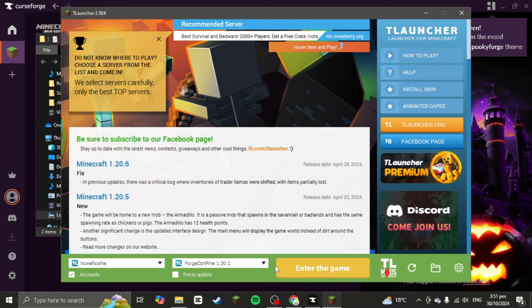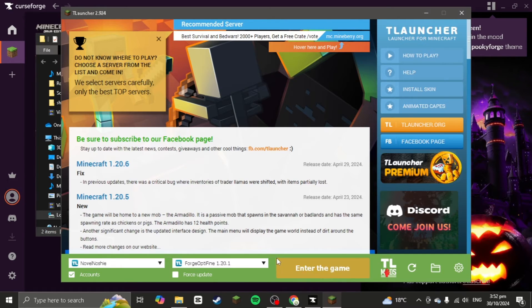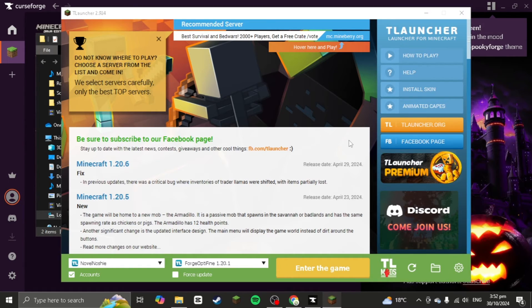After you're done, make sure the game version in TLauncher is set to Forge 1.20.1 — the same version the mods are installed for. I'm going with Forge Optifine because I prefer it, but at minimum it needs to be Forge 1.20.1. Then press the file button.